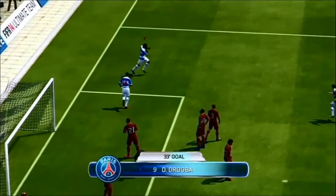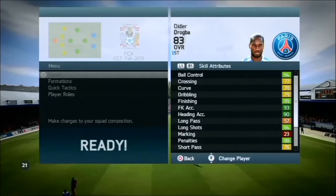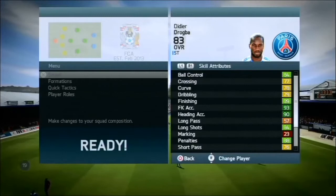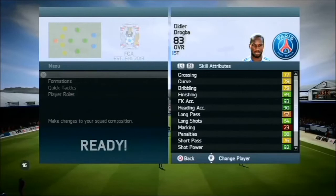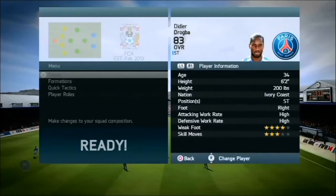84 ball control, 77 crossing, 78 curve, 79 dribbling — which feels quite a lot higher than that. 89 finishing, which feels so much higher than that. 93 free-kick accuracy — I didn't score any free-kicks with him but hit the bar a few times. Also 90 heading accuracy, 84 long shots, 88 penalties, and 92 shot power, which is insane. He only has 80 volleys, which is absolute BS. He's age 34, right-footed, high/high work rates, 3-star skills, and a 4-star weak foot.